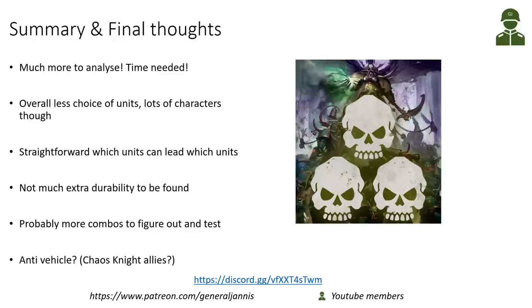In summary, there is much more to analyze — we need to see the points. Overall, we have a bit less unit choice; quite a lot of characters but we lost the Possessed and don't have many Forge World options. Battle line is Plague Marines, which is straightforward. There is a clear set of characters for Plague Marines and another set for terminators, with Typhus the only one you can choose between Poxwalkers or terminators. Not much extra durability — cloud of flies, Daemon Prince aura, and five-plus feel no pain on some units — but still early days with more combos to figure out.